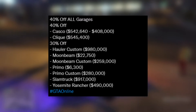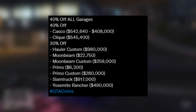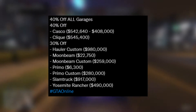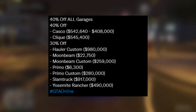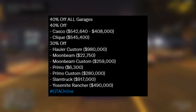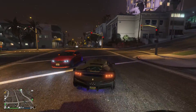For vehicle discounts, we have 40% off the Casco and also the Click. Coming in at 30% off, we have the Hauler Custom, the Moonbeam, the Moonbeam Custom, the Primo, the Primo Custom, the Slam Truck, and also the Yosemite Rancher. Out of all these 30% off cars, I've only got the Hauler Custom, so there are quite a few vehicles to choose from if you want to pick one up.